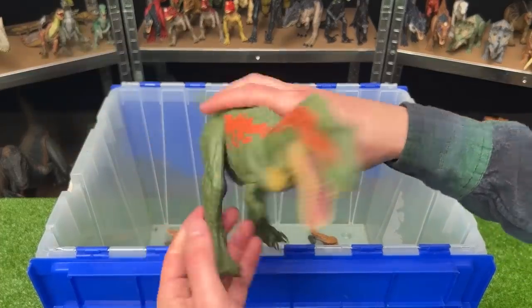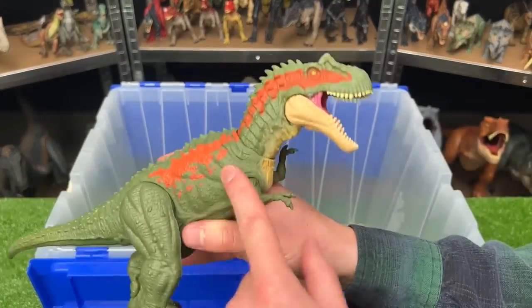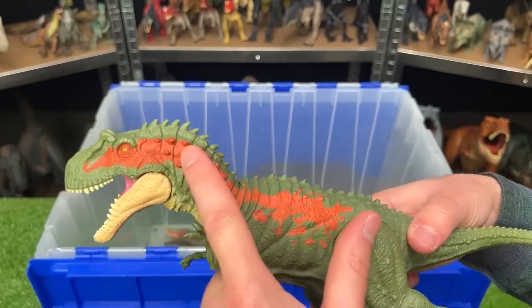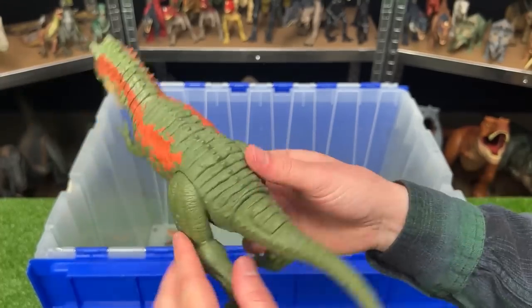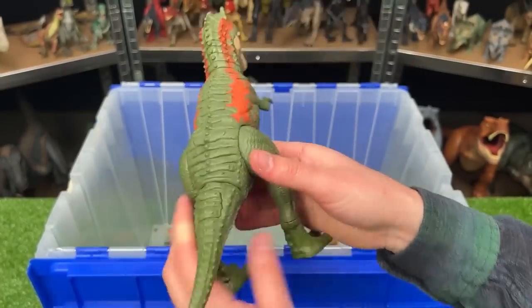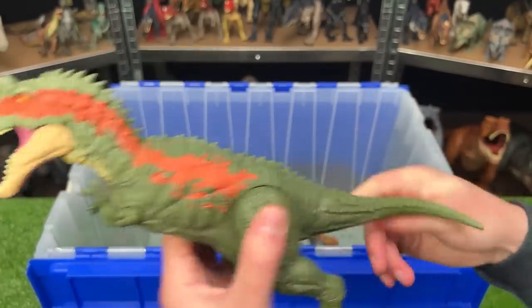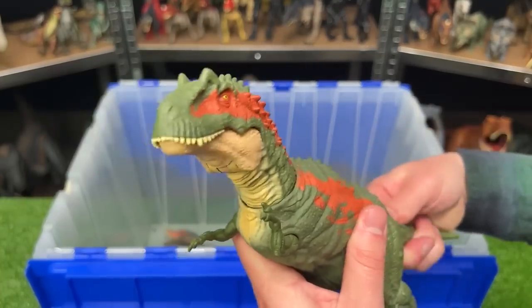We've got another Albertosaurus figure in here. This one does not have the battle damage on its side. It's got the bright orange detailing on its side all the way up to its eyes, while the rest of its body is a dark green color. This figure has an action where you can move the tail to control the head, as well as press the button on its tail to activate the jaw too.